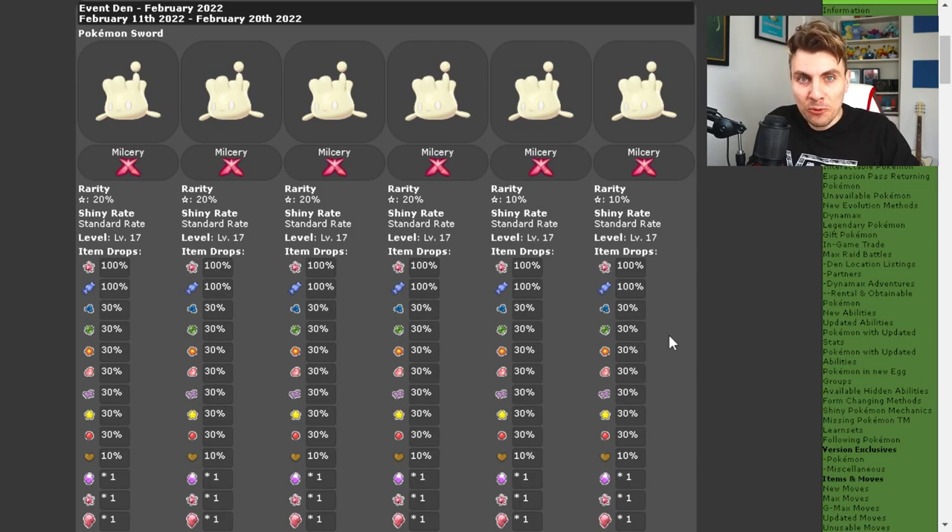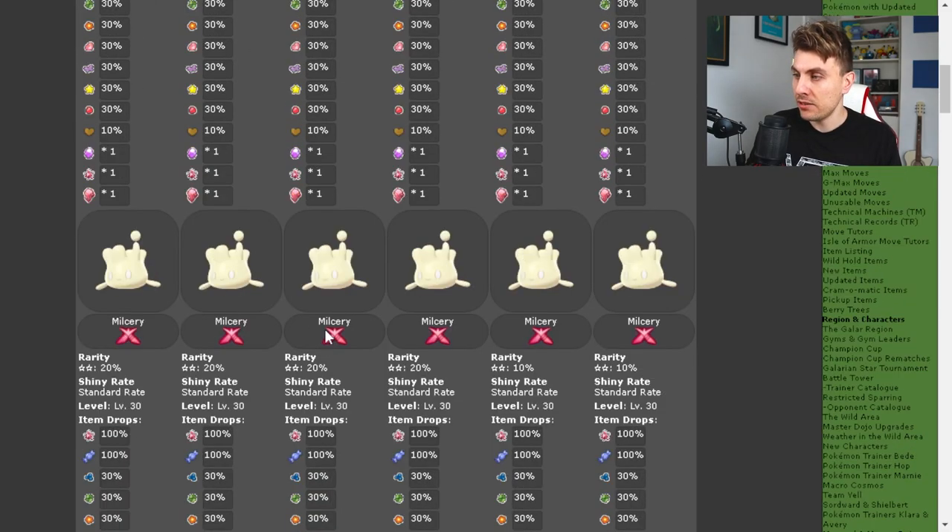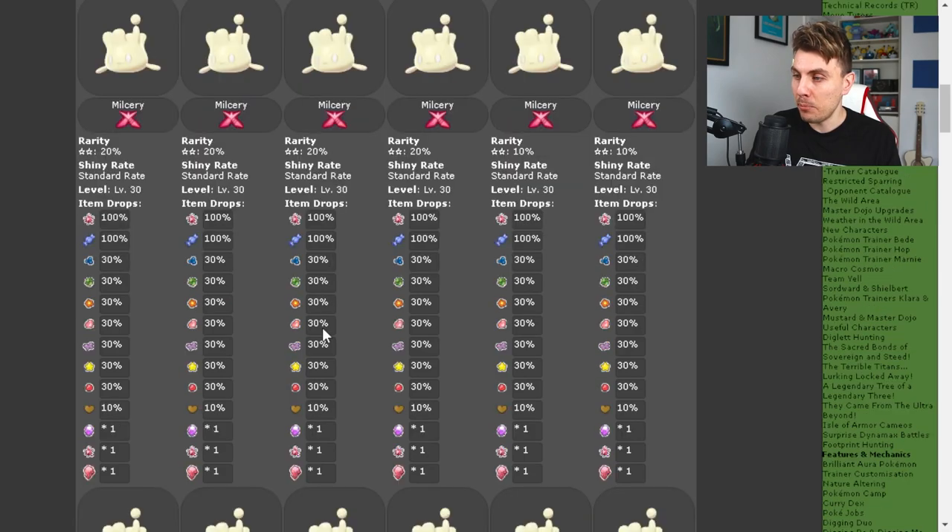These items aren't accessible directly in the game, so these are something you're going to want to try and get in order to unlock the different forms of Alcremie. There have been events before for these sweets, but if you miss them you have to wait till the next ones come around. So it's advisable — if you want more of these items or haven't got them yet — to definitely take part in this event. You can do it with the one-star raids even if you are early on in your playthrough.